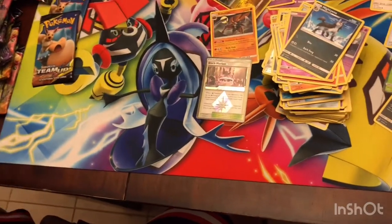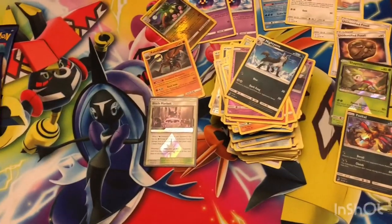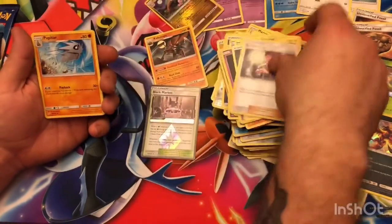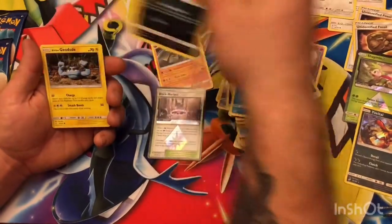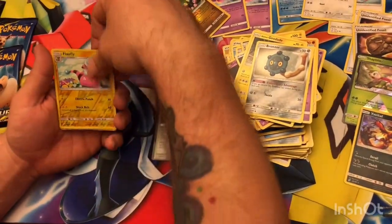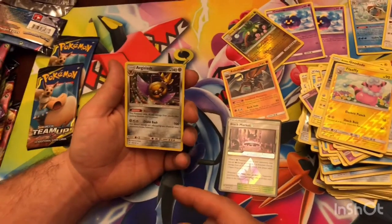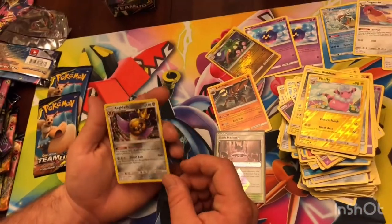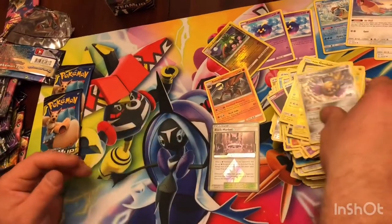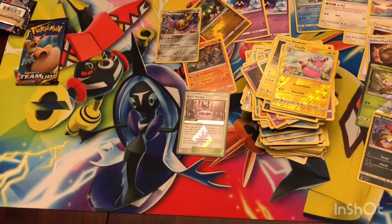You've gotten one Holo and two Prism Stars. Dark energy, Alolan Graveler, Brock's Grit, Budew, Nidoran, Magikarp, Poochyena, Bronzor. Reverse Holo Flaaffy. And Aegislash Royal Guard — this Pokemon takes 40 less damage from attacks. That's sick, especially when you combine it with Klefki which gives plus 40 resistance. Interesting! So two Holos, two Prism Stars out of 15 packs. If you ever buy a pack and feel like you've been shafted, remember this video.